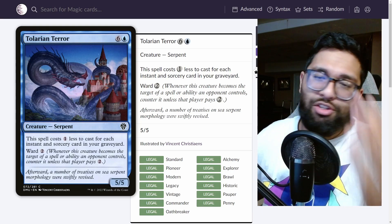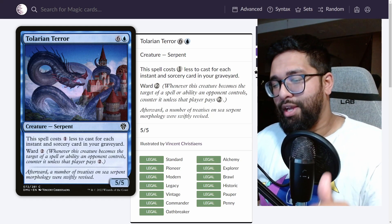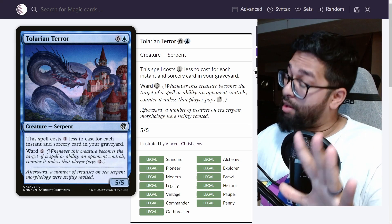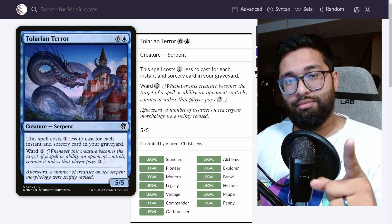Tolarian Terror is just such a cool card to get down — so much protection, so hard for your opponents to deal with. In this game, you're going to see how I draw absolutely insane against Burn. I did get really lucky, I will acknowledge that, but I'll take that with my very first game of Blue Black Control. Enjoy.